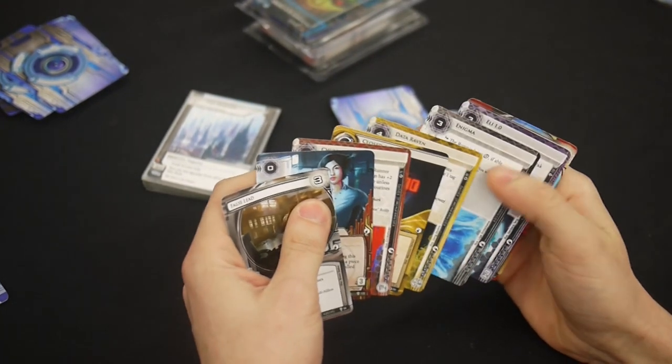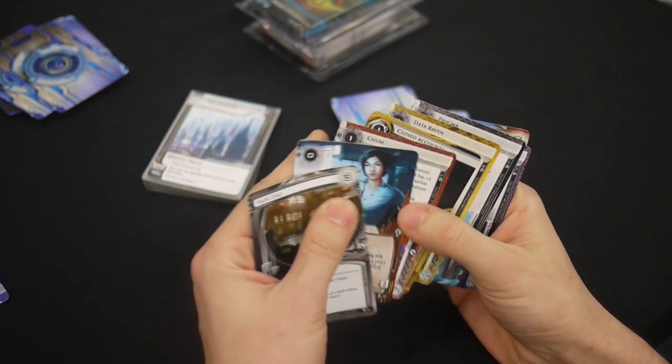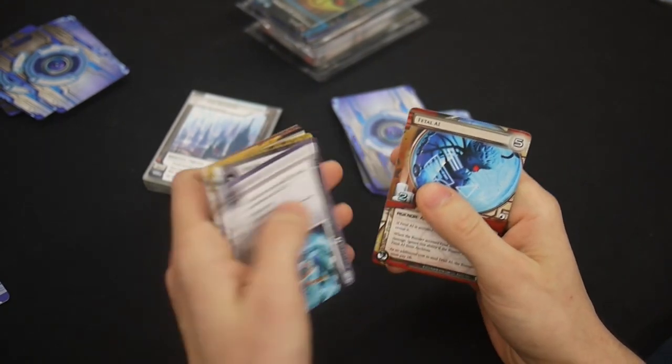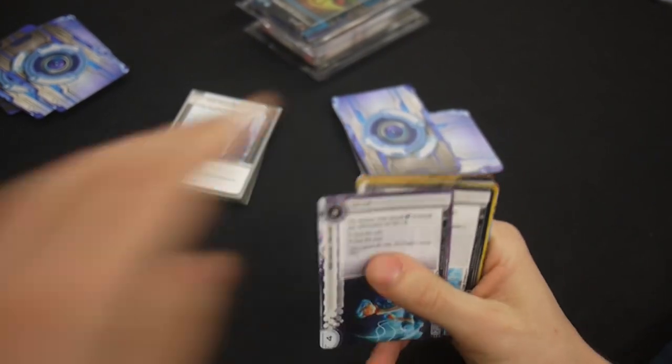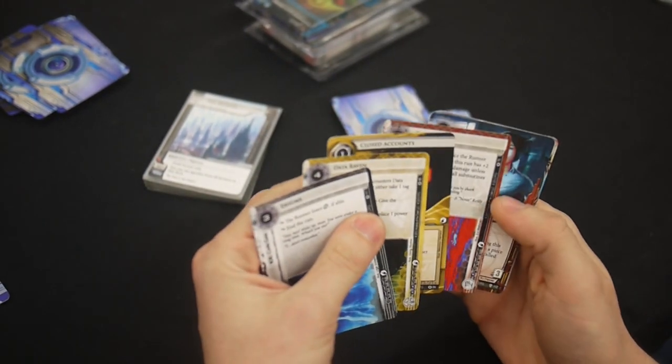Ooh, False Lead — that's not too bad. I think Eli is probably the best card here: really strong central protection. Yep, good, I took the Eli. We're making some good moves. A+.